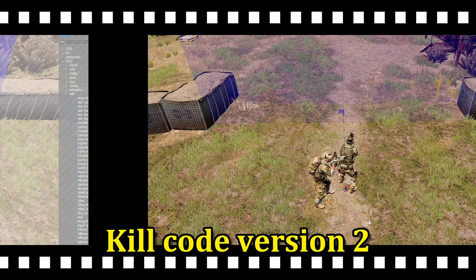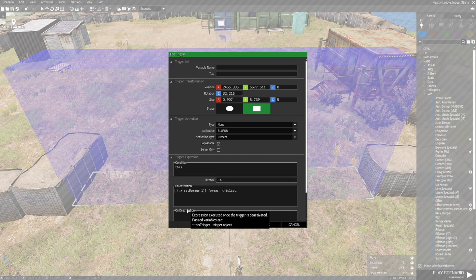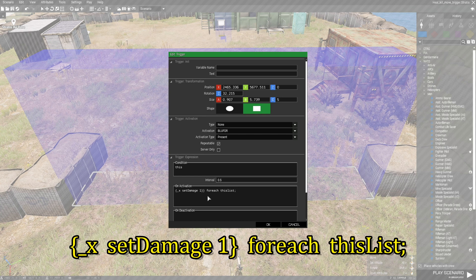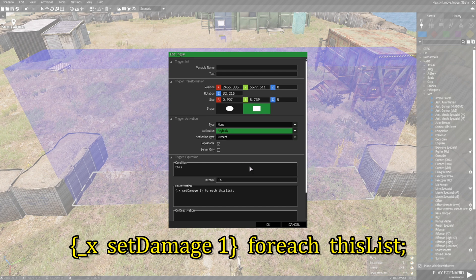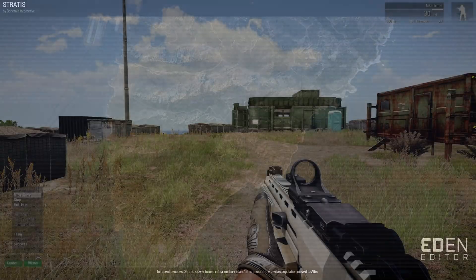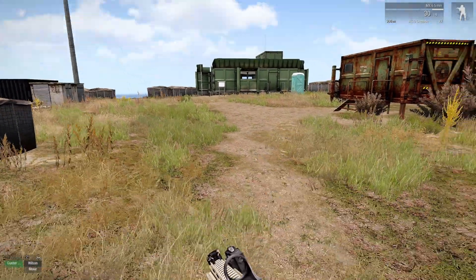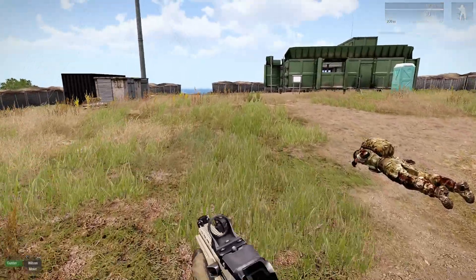You guys get the idea: if you specify who's going to enter the trigger it works better. Now we're going to set up a variation of this trigger. If you remove all the conditional code and just put '_x setDamage 1 forEach thisList', this will basically kill anybody that enters the trigger — and this should kill me too. Yeah.